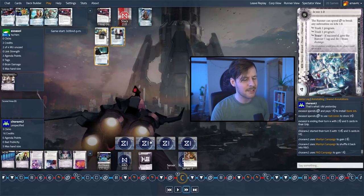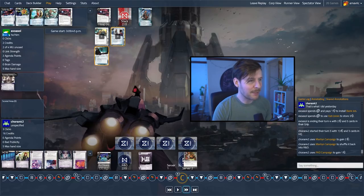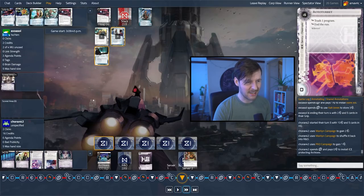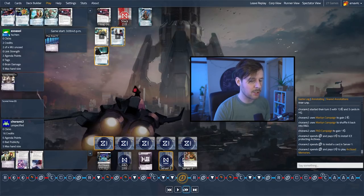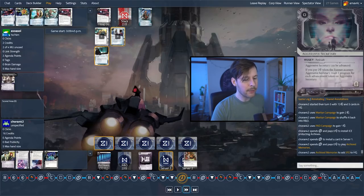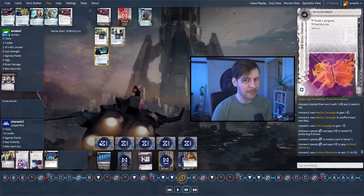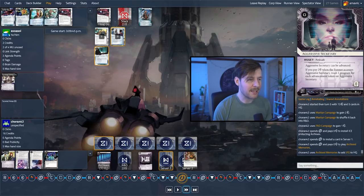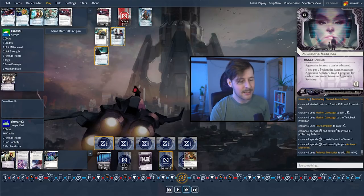Wall of Static — fine, they pay three credits. The others do very little. You can crash into any of these without any sort of punishment. Now that you have a program down, the ice gets a bit scarier — that's why you have to hit the corp and make them spend money. So it looks like we're going to get two installs — putting Rototurret on Archives, which will connect with Sneakdoor Beta soon enough. We're going to put an Aggressive Secretary into a remote. And we're going to use Archived Memories and pull a card from Archives into HQ — pulling the IPO. Now, Aggressive Secretary is one of the few cards in the deck you can advance that looks like an agenda but isn't — trashing programs is really good when you're trashing icebreakers. This might not be the best time to play that considering the runner can't deal with ice, barring maybe Inside Job, but it has no advancements on it. We'll see if the corp advances next turn.